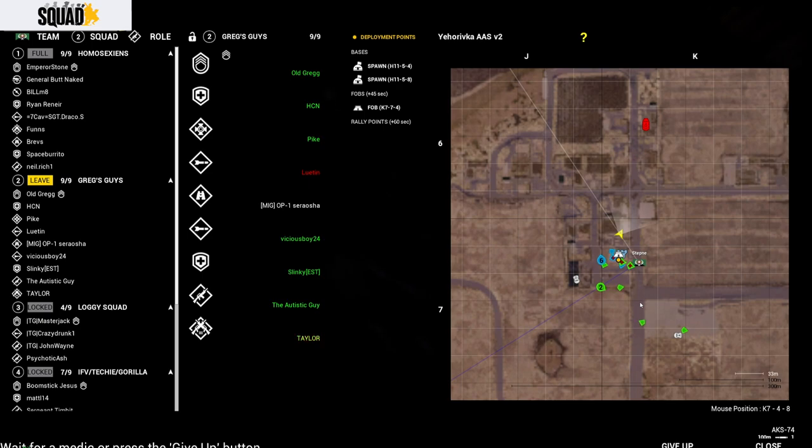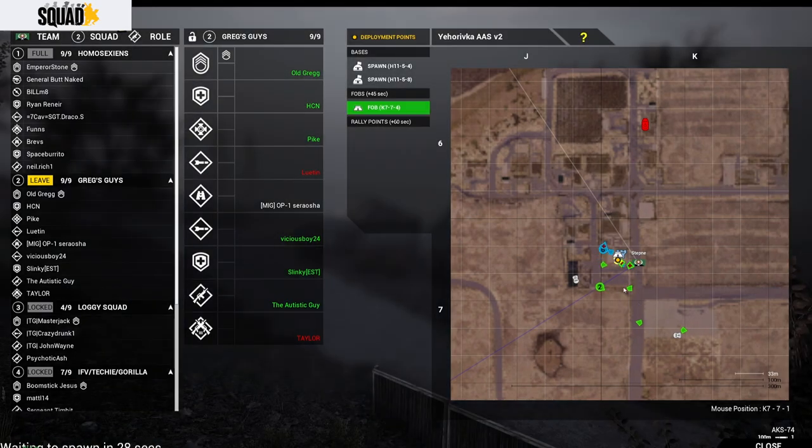Something really important is how to understand using your menu overlay, how to join a squad and in general team up with others. By pressing the Enter key, that'll bring up an overlay of your map on the right and your squad elements on the left. At the top, you have a team tab, a squad tab, and a role button. The team lets you choose to switch sides, the squad tab lets you create or join a squad, and the role tab lets you choose your role.